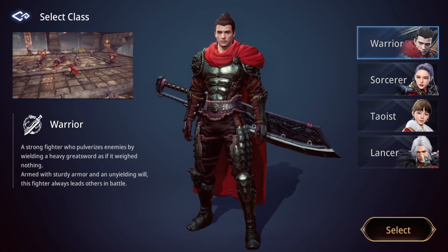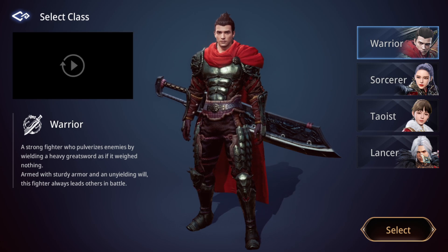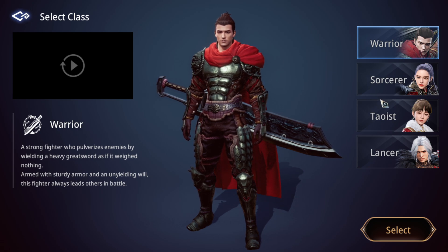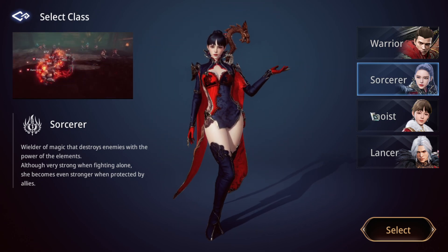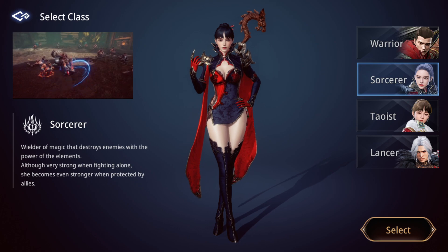For NA, EU, and Asia region — for ping, I get around average; ping is a little bit high. Currently the game has four classes: Warrior, Sorceress, and you will see gameplay and some skill showcase.